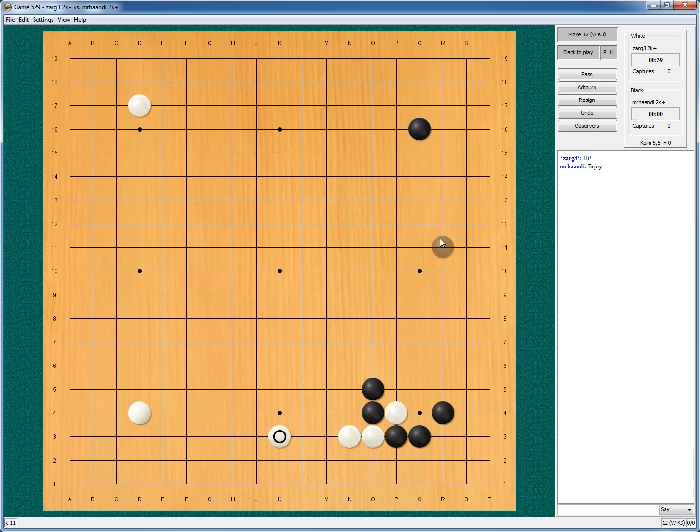Now I want to approach, or else my opponent will get a double wing. I could get myself a framework on the side — I like that idea. Playing low... I don't know. I played here for influence, so playing high would be nice.